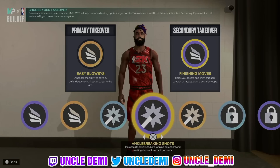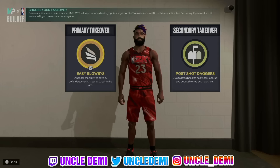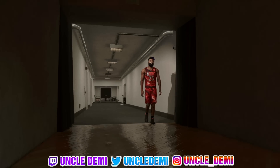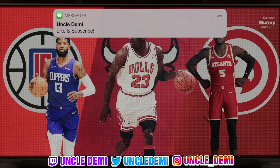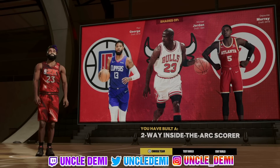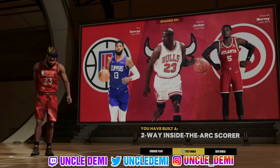We're going to go with post shot daggers, which gives you the post hook, post fade, up-and-under, shimmy, and hop shots. Then easy blow-bys to get by your defender, and contact dunks. Check this out — when you look up here at the second player comparison, you get Michael Jeffrey Jordan himself. You cannot ask for anything better than that. You get shades of Michael Jordan — come on now.